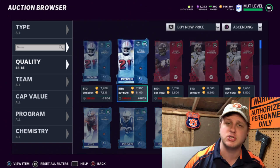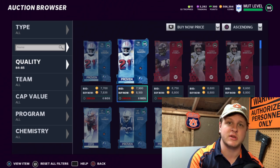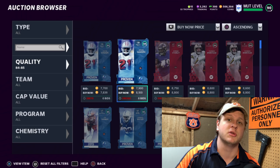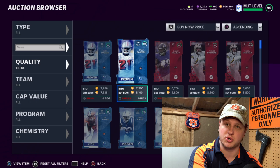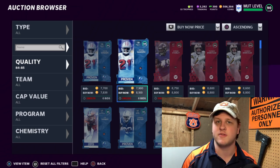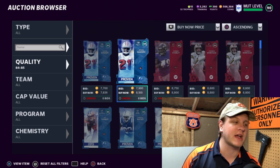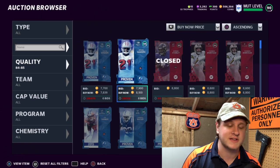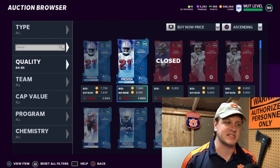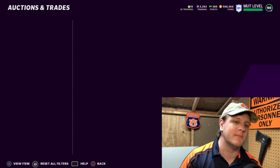If you only have 10,000–30,000 coins and don't know what to do, first just go play the game — head-to-head, solo battles. If you have almost no coins after spending on something like a Zero Chill Michael Vick, start with cheap 80s and 81s. The 82s are really good right now. Flip them for small profits and build up. I always recommend keeping a bare minimum of 100,000 coins — never drop below that. If the market slips and you have to hold cards, you don't want to be stretched thin.